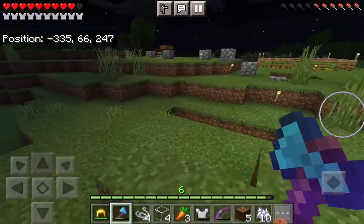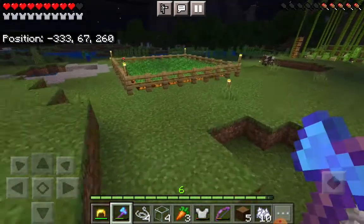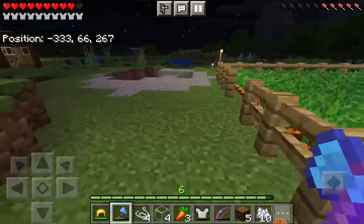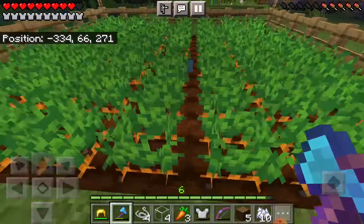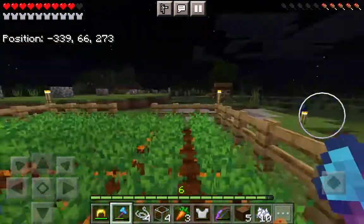There's my wheat farm. This one's quite interesting — I made this three blocks. I should have made it four, because the max water distance is four blocks.